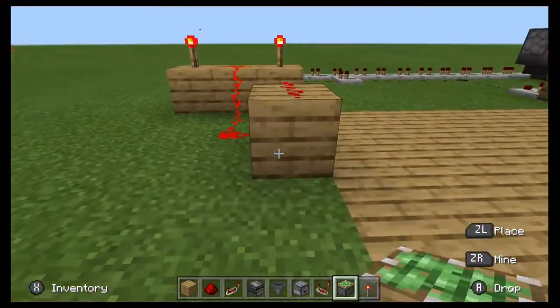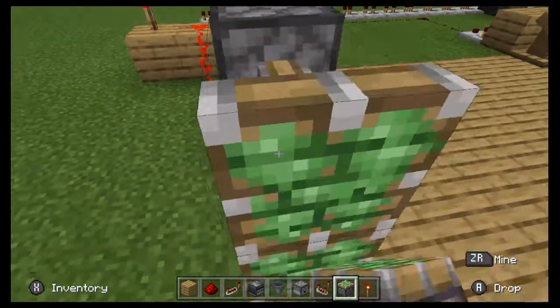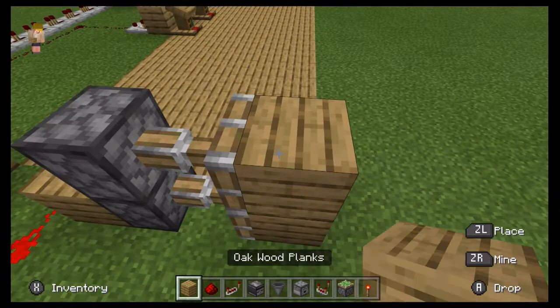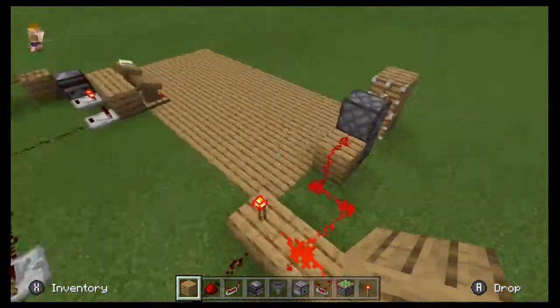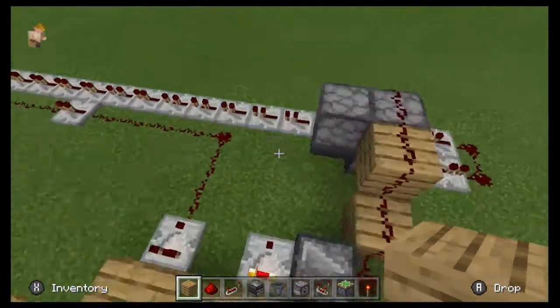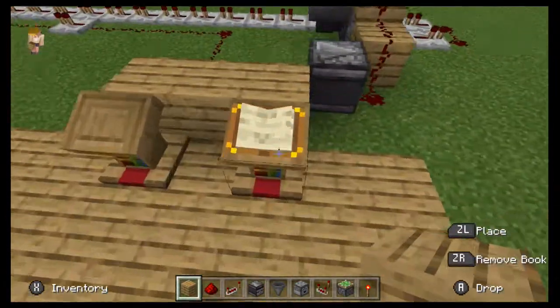Obviously you're going to hide them better than I do, but just put them right there and you can put your building blocks there to hide it. Now we're just going to speed over here real quick, and I'll show you how the combination lock works.